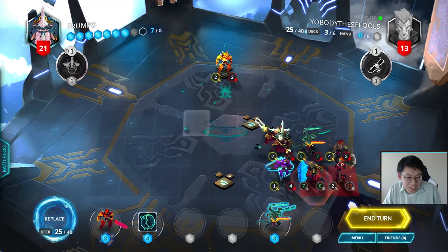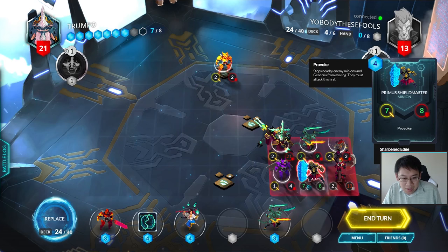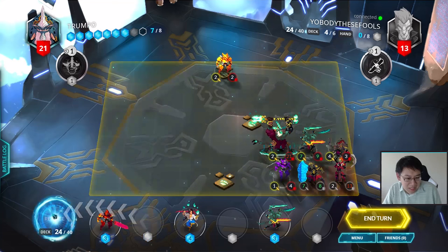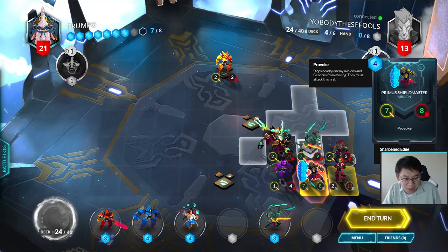Oops, should have done Vindicator first. I actually can't move any of these guys out of the way — well, this could be okay though. So this is going to be after getting dispelled. But this guy's in the middle — the Lightbender will also dispel the Vindicator. This is a problem. I could just not even dispel it — send these two in here. Disappointing, but okay.